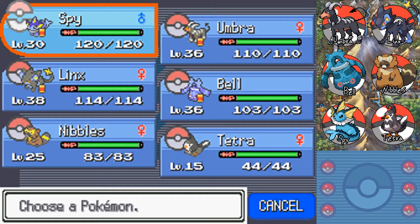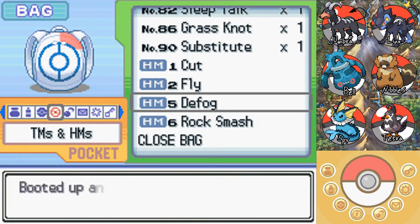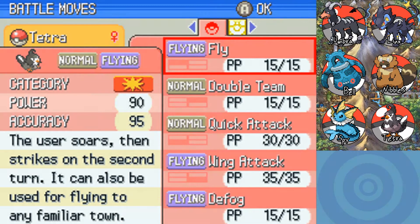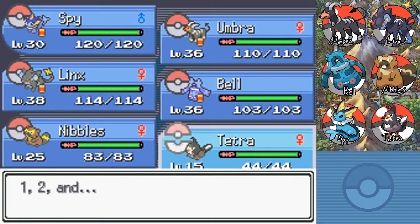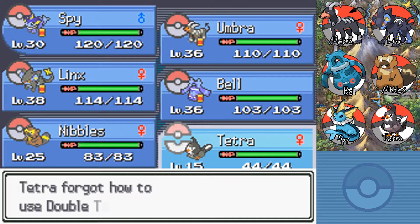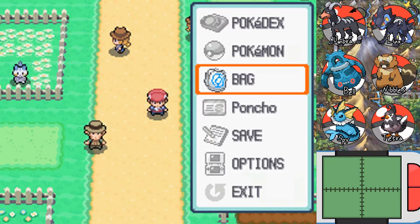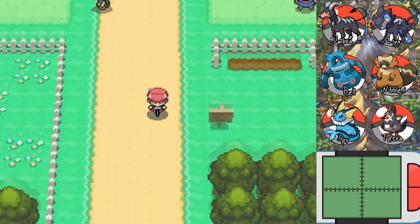You can see the party we've got over in the sidebar. I said I'm not going to bring in Queen for Defog, because it would be simpler just to teach it to Tetra. So we have a bird that can use both Defog and Fly, which would be nice. So I'm just going to never get Double Team, and we learned Defog — very nice. Let's bike on away.